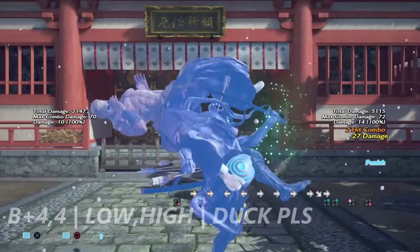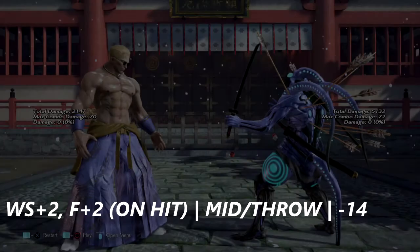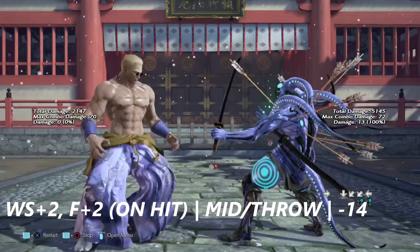This move is wall standing two into 4+2 — only on hit. This move is negative 14 as it stands alone, and if you do get hit with this move you get thrown across the map.